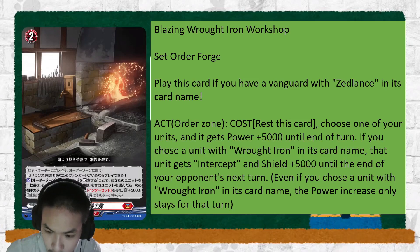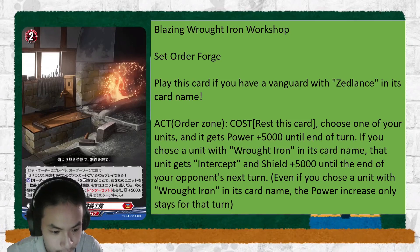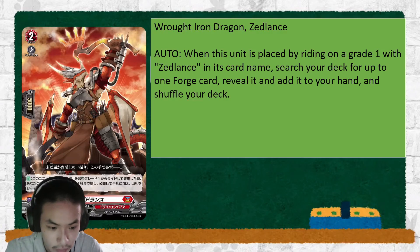So it's more defensive — defense power. And if you choose a unit with Roth Iron in its card name, the power increase only stays for that turn. I was thinking you could put it on your Vanguard, but it's only until end of your turn.